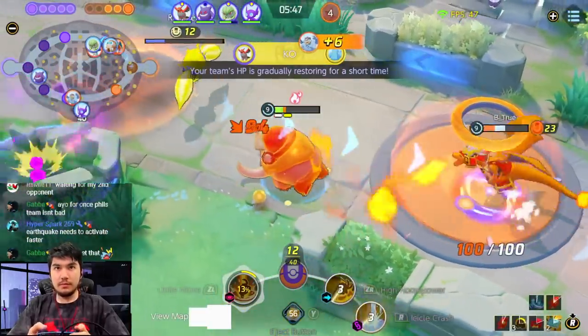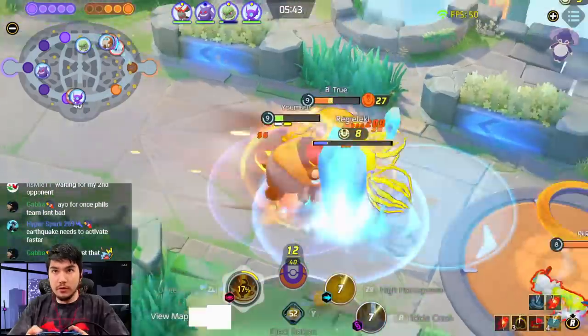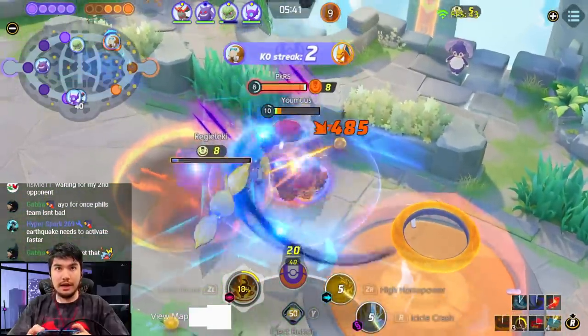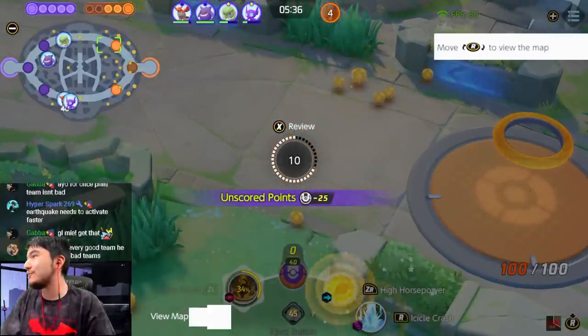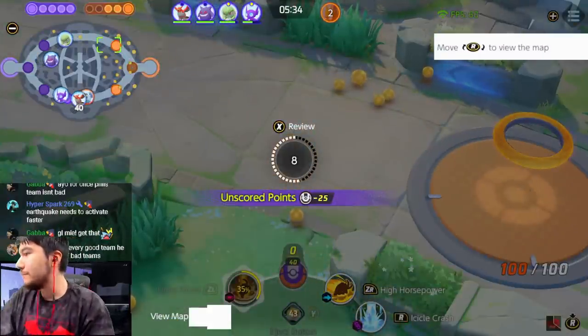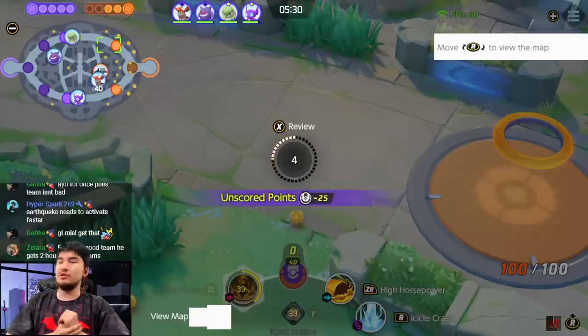I'm stunning. I have a Lucky here to help me out. I got him this time, but at what cost guys? What up Dragonite, welcome in. They did Hyper Spark. Earthquake needs to activate faster — Earthquake is just useless, bro.